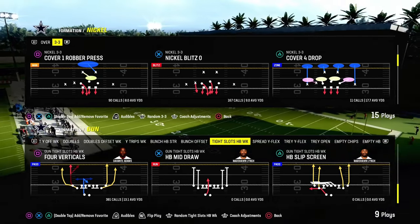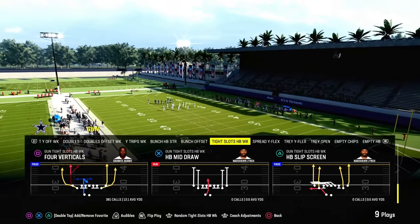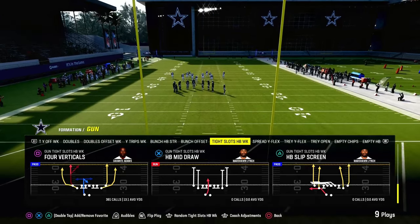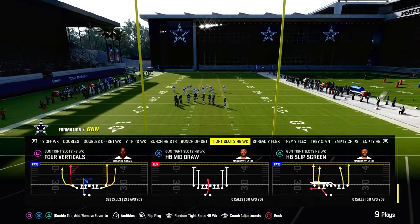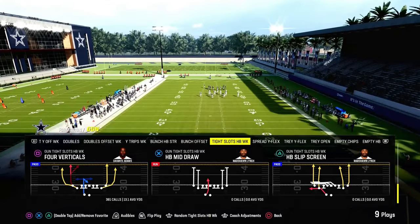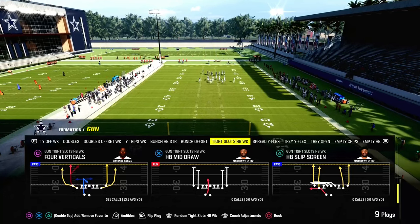We're going to show it to you out of four verticals in the tight slots halfback week. This exact play is available in the Bears offensive playbook. If you utilize the live playbook feature in your settings and you equip the Bears playbook in Madden, it will have the live version of the Bears playbook.